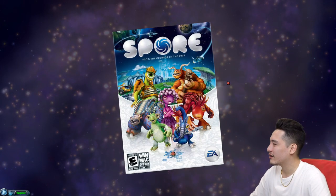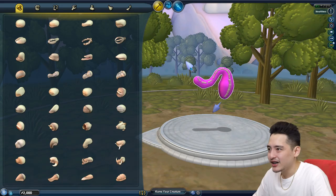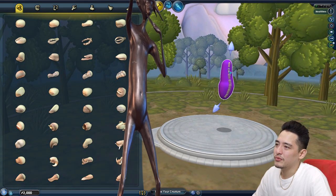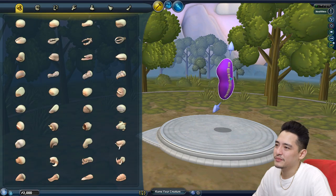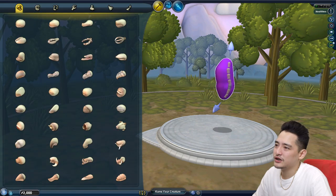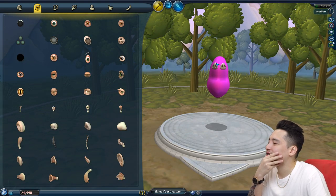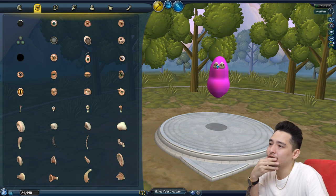This game is called Spore — if you haven't heard of it, you're probably too young. Let's make the body. Aliens are probably long and a bit fatter, this looks a bit thinner, so let's stretch out that tummy, stretch out that chest. Let's make a fat alien. The most important thing is a nose, so let's give him a nose — actually yeah, one nose isn't enough.